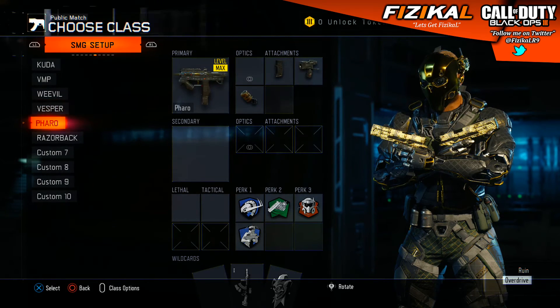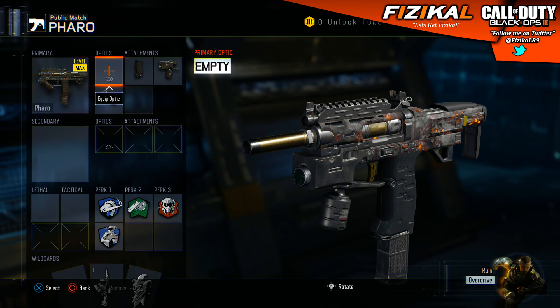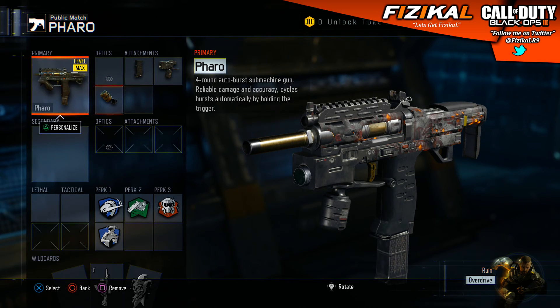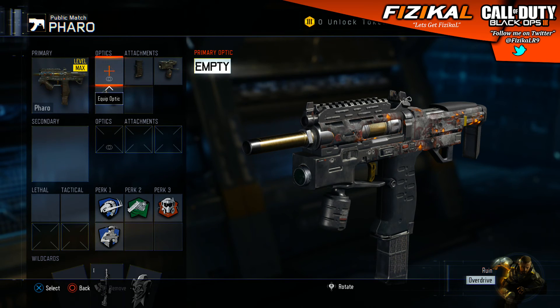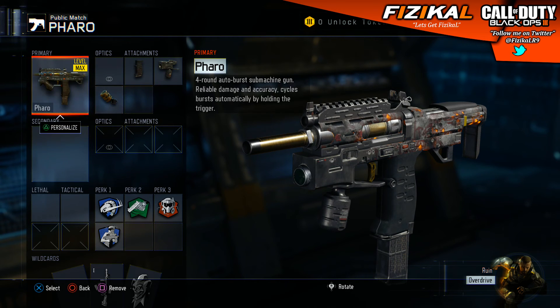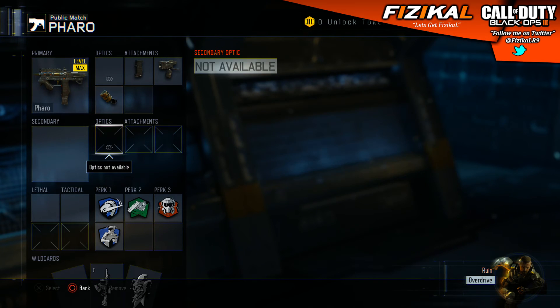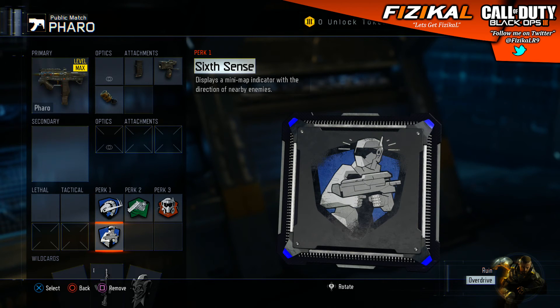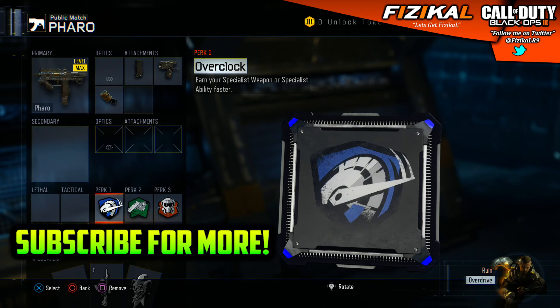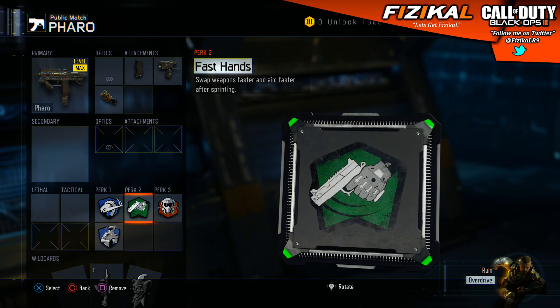The next gun is the Pharo. I've got Quick Draw, Grip and Rapid Fire on this one. The Pharo is a really, really strong burst weapon and I think it's a really good submachine gun in this game — I think it got a recent buff as well, so you might see it a lot more. I've gotten a nuke with this gun and a Skyjack, so I'll be bringing that gameplay fairly soon. I managed to run 6 Sense on this one just to try it out, though I don't really run it anymore.